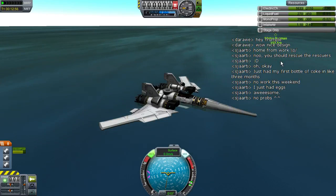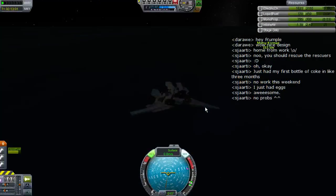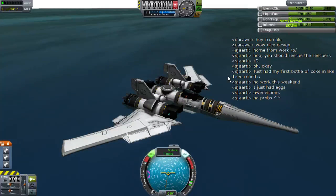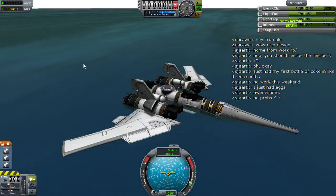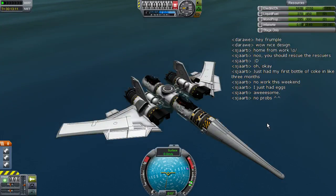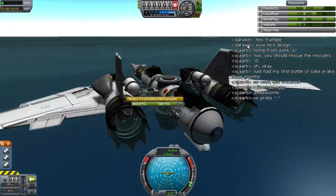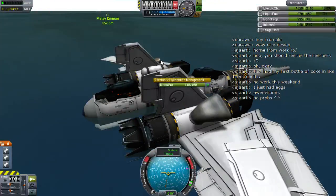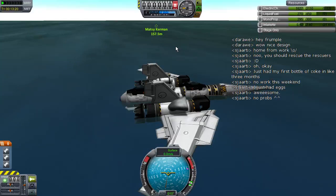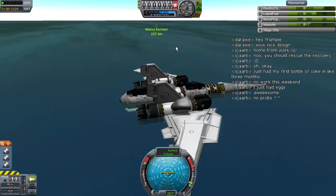158 meters away from the target. I'm happy with this — definitely happy with this. So engines can go off, I don't need RCS or SAS anymore. I'm going to open up these ladders, and hopefully our brave little guy is going to be able to swim. Can I move the plane? Yes I can. Should I move the plane? Probably not. Switch — let's see, there he is, just happy to be here.